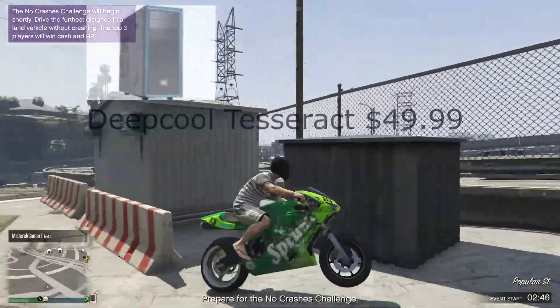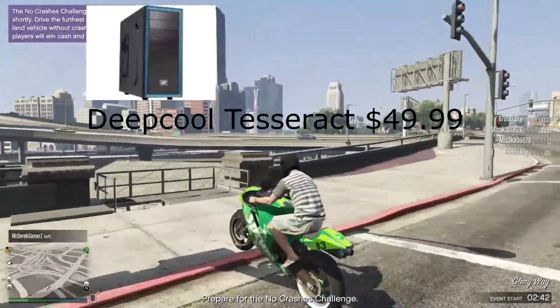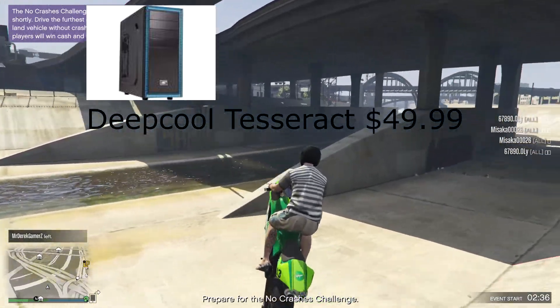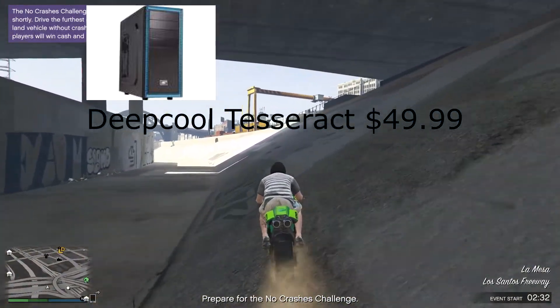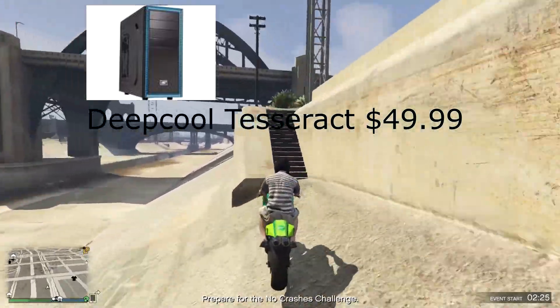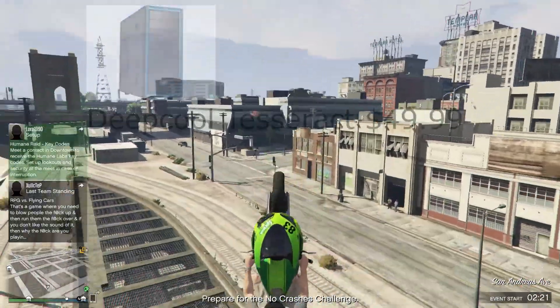For the case, I've gone with the Deepcool Tesseract BF ATX mid-tower case. I've gone with the BF edition, not the windowed edition, because this is a cheap build and I don't reckon it would look that great with the window on it. It has everything you'll need — USB 3.0 front ports, audio, it's got everything.